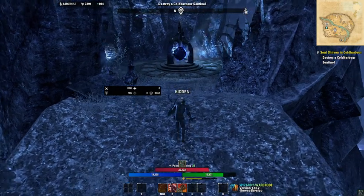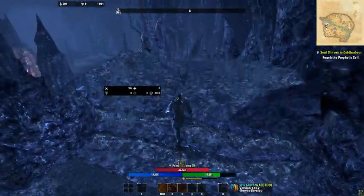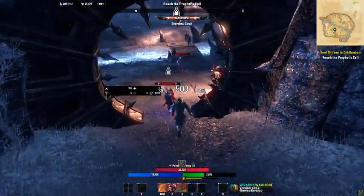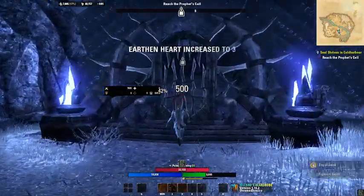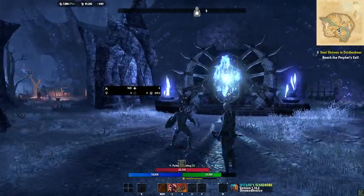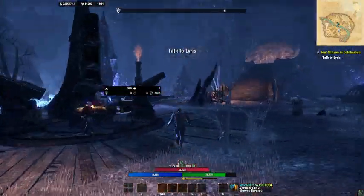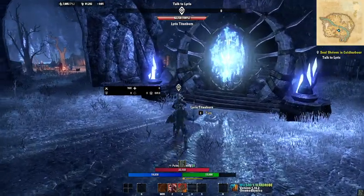You've got to wait for that eye to turn around, then come up here and attack it to destroy it. Now that the eye is destroyed, you've got to head back down. There's going to be another gate you need to look at right here. Coming over here, you're going to look at this gate and it's going to say you can't go through — you've got to wait for Lyris to get over here. She pretty much tells you you can't go through that door, so now you've got to go talk to another guy.